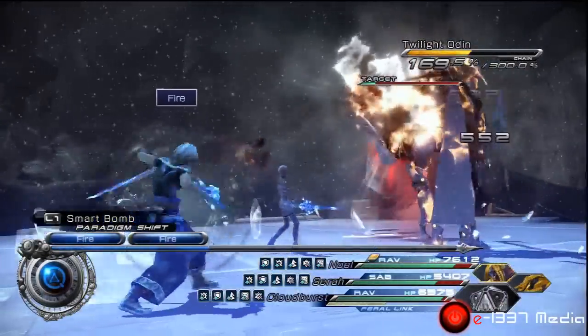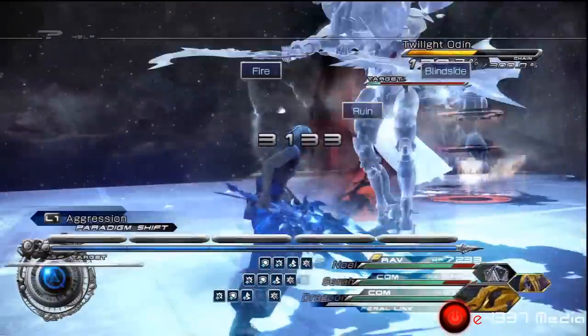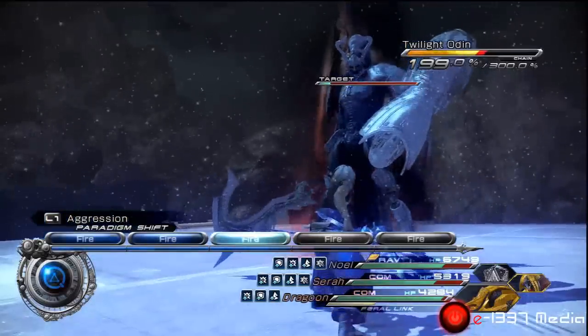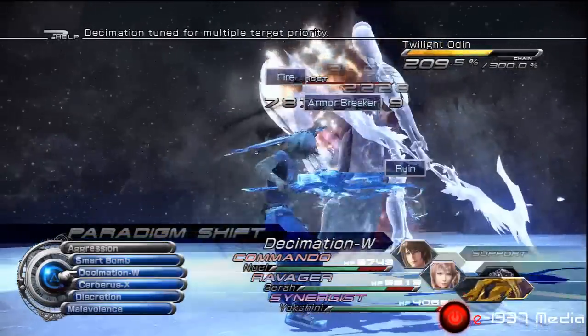This is when I actually change. You see I use Thunder a lot, until I realize he's not taking damage from it. So I switched to Fire, which is the second fastest cast animation in the game.